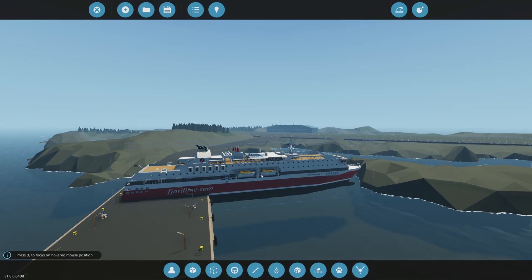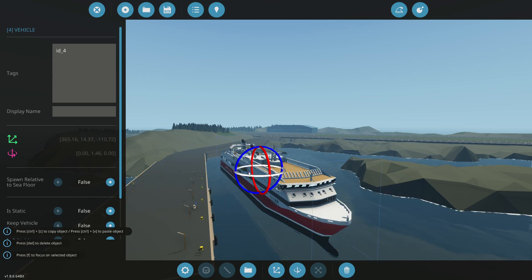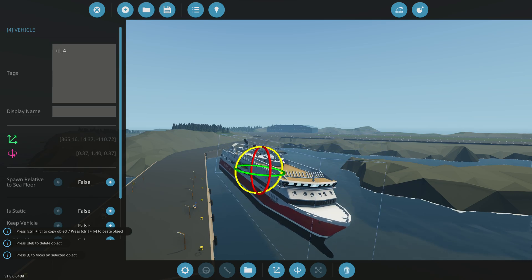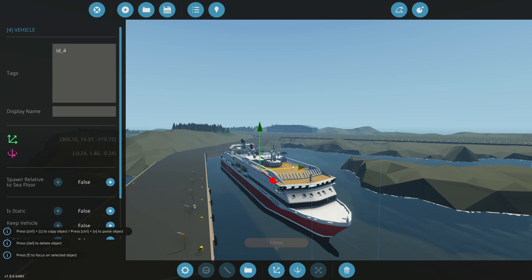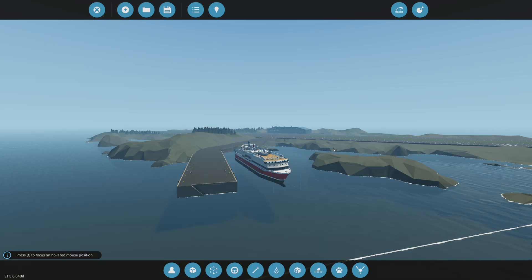To rotate your vehicle, click on it and then click 'rotate' at the bottom. You can move it using the arrows — side to side, up and down, literally every direction. Then if you want to move it again, use the arrows to move it side to side just like that.